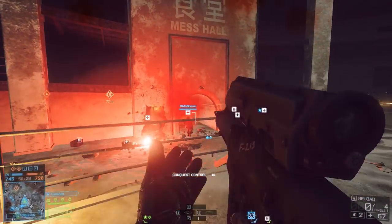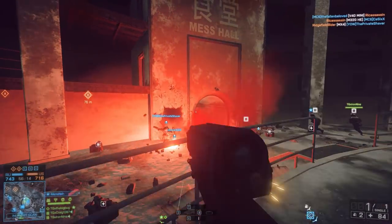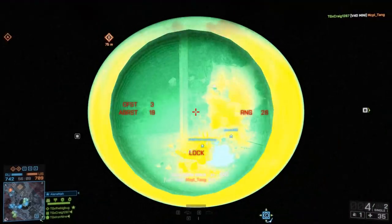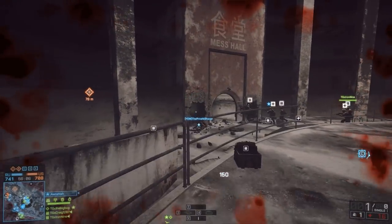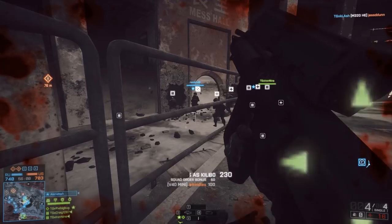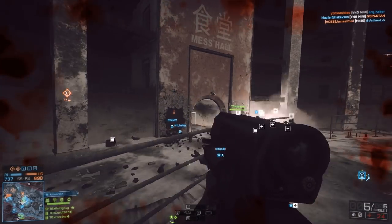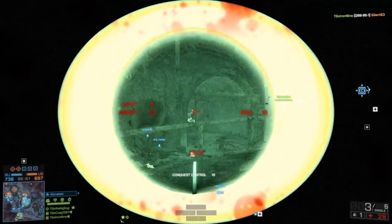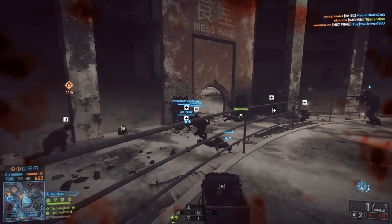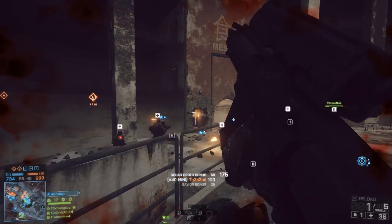They break it down into a 'count,' which is kind of a guesstimate — this is the number of players that have gotten at least 100 kills with a given weapon. So if the count is 1,000, that means there are at least 1,000 players who've gotten at least 100 kills. They literally could be right at 100 kills or they could be at 5,000 kills with that weapon.